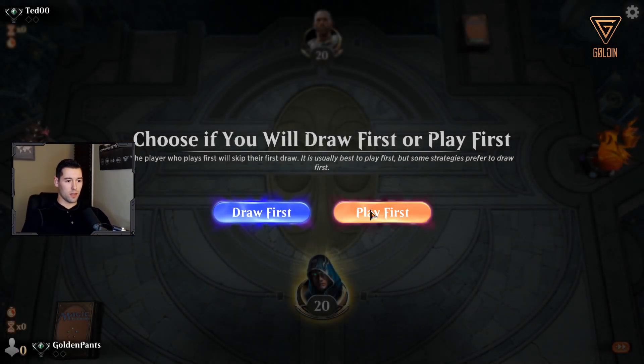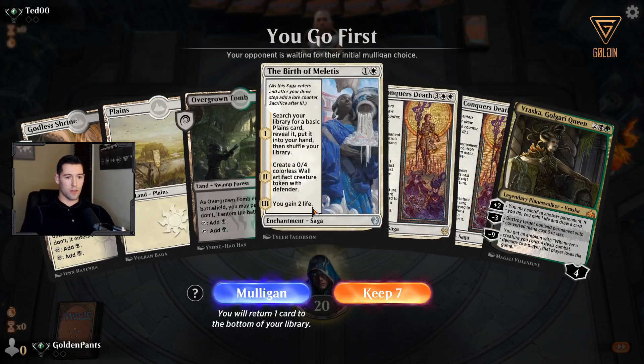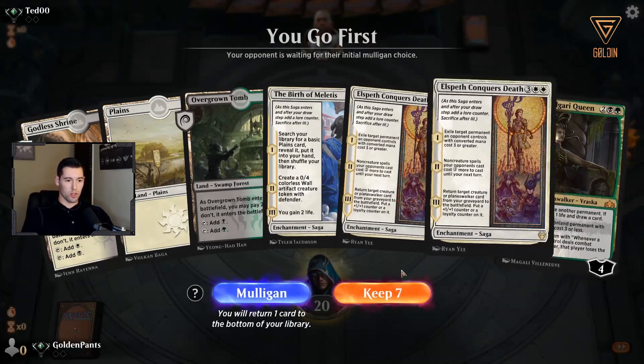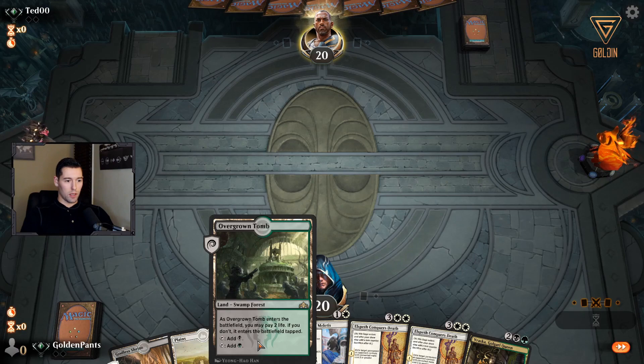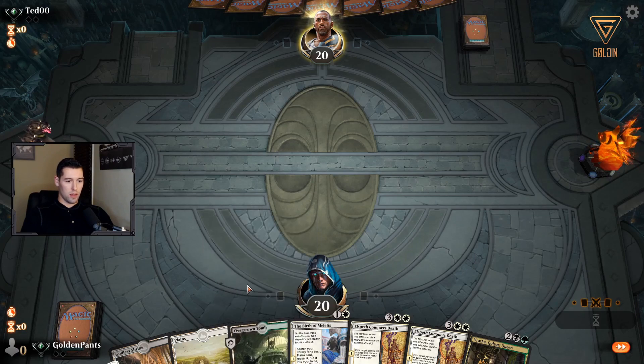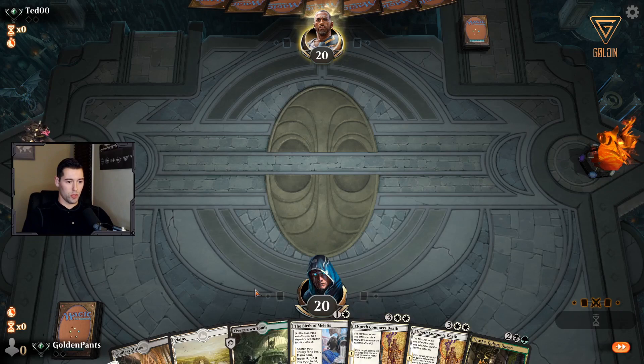All right, play first for game two. That's a good start — we have a little bit of ramp and some strong cards up top, so that's a keeper. We'll start out with the Tomb to get green mana in there, then Meletis turn two — go Meletis, Meletis, Meletis!